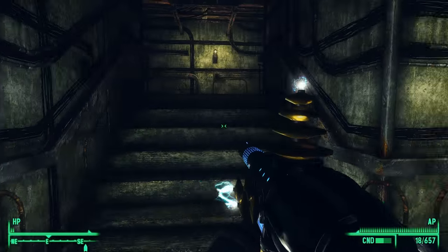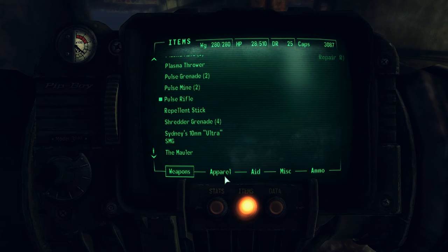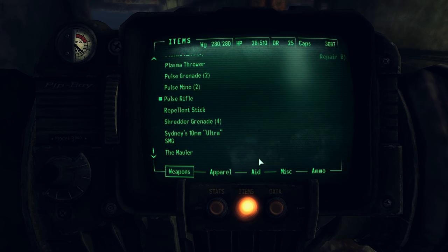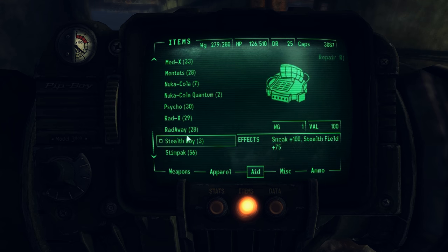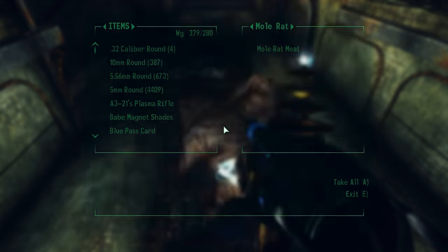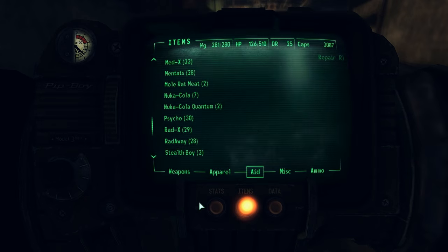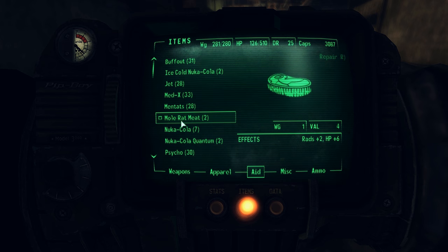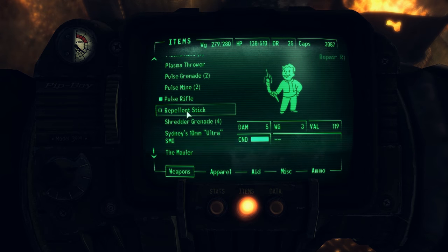Damn it. Well anyway, now we can look up here and see what there is to loot. I picked up some Blood Packs so let's take those at least. Yeah, we can get away with it. I should suck on some mole rat meat too. They've all got it. And of course I'm over-encumbered. Let's get the repellent stick out so we can keep this quest going.